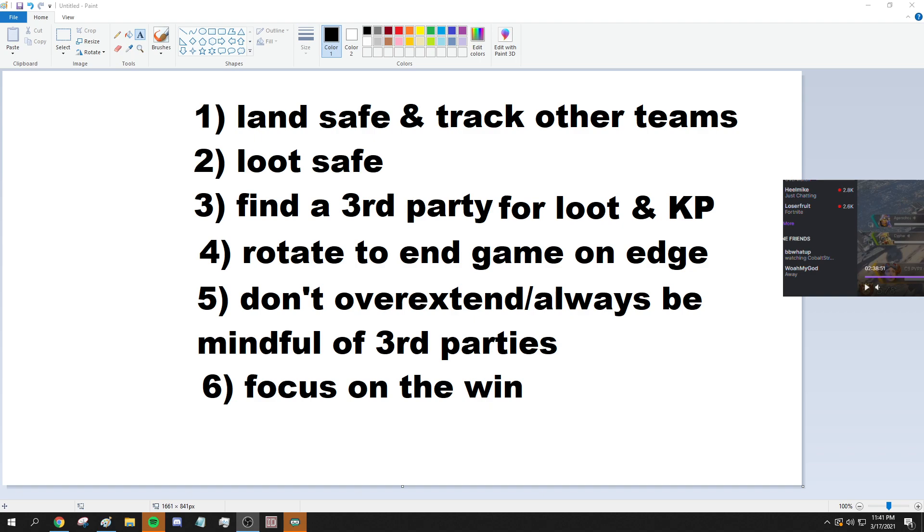The third rule is to find a third party for loot — for two things: getting extra loot like purple armors and better attachments, and also for kill points. In ranked you just need to get up to six kill points to get max RP if you win the game. That could be one kill five assists, or six kills zero assists — whatever it is, you just need six kill points. Finding a third party — two other teams already fighting — and killing them is much easier and the best way to upgrade your loot and get those early kill points.